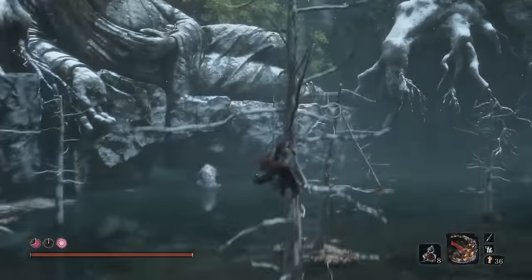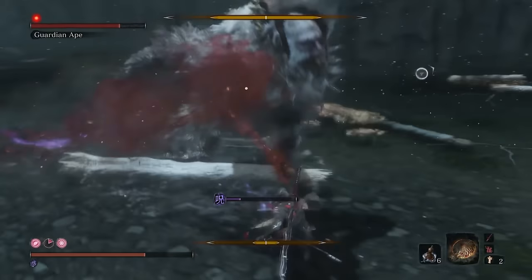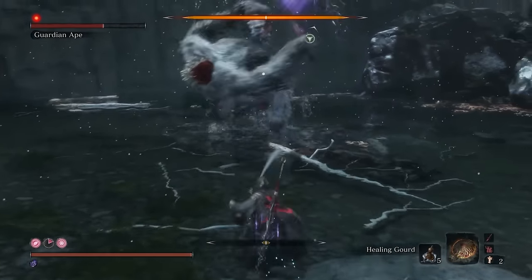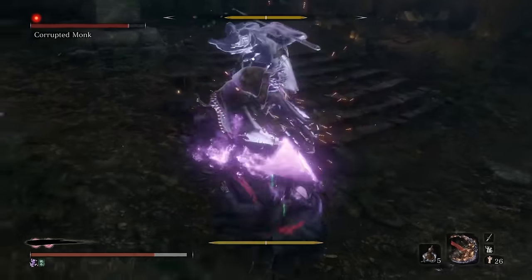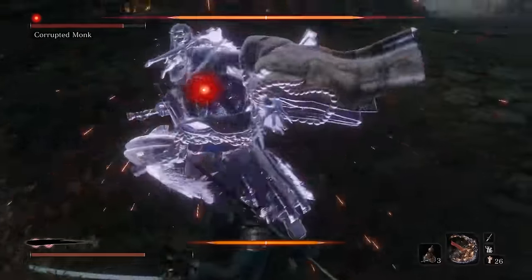I chose to battle the Guardian Ape first, and it was an incredible fight. I had previously bought a curse protection guard, and it proved really useful — I deflected the Guardian Ape's curse plate and its horrendous screams. Just when I was really close to beating him, my recording stopped because my PC ran out of memory, and I beat the Guardian Ape without realizing it. Being a YouTuber sucks. After gathering the item I needed, I went to Mibu Village to fight the Corrupted Monk, and with my increased attack power it wasn't that bad — the monk didn't use her Shadow Clone Jutsu technique that much, so it was a forgiving fight in the end.